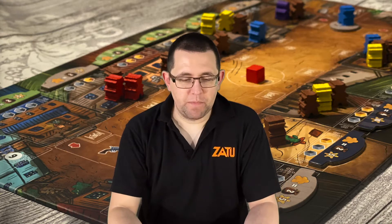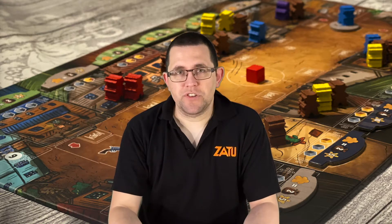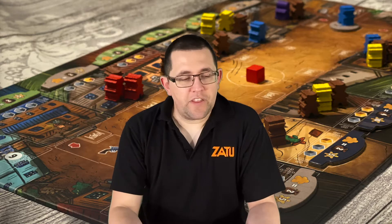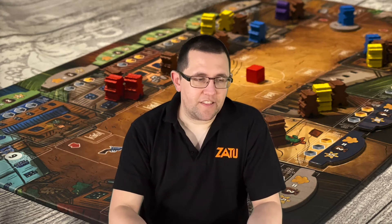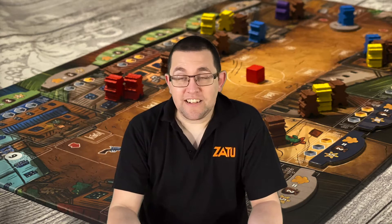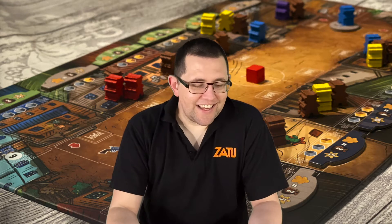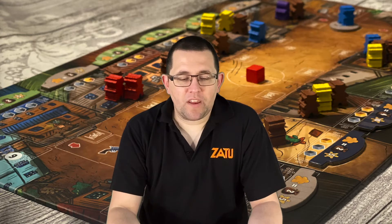As more players take ownership of buildings, there comes a point where your actions are definitely going to give somebody else opportunity as well as yourself, and it's about how you manage those points. I love that there are so many different ways to end the game. I thought originally it would always play out the same way, but having played it loads and demoed it at Essen, it doesn't. The scores are usually in multiples of five, but it just baffles me how well it plays out each time.